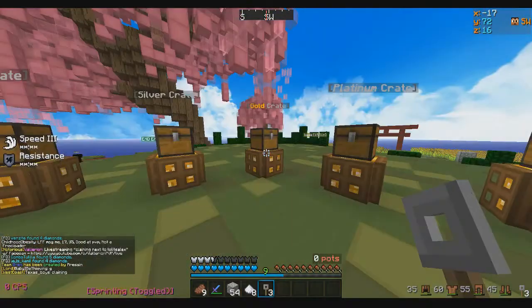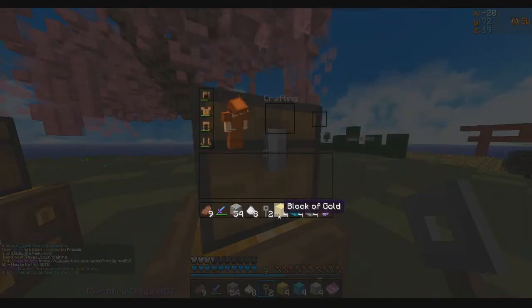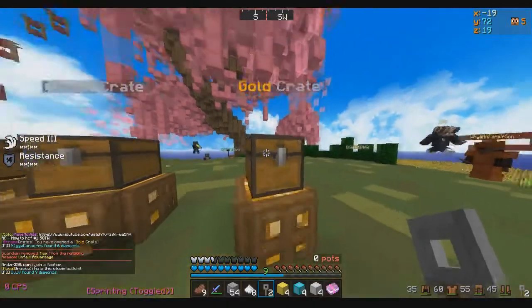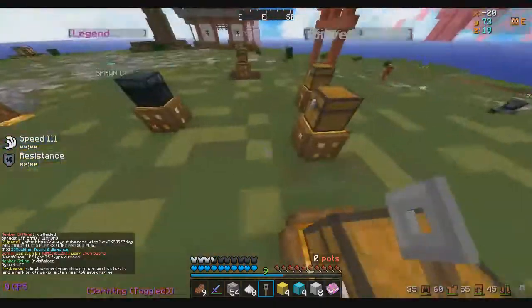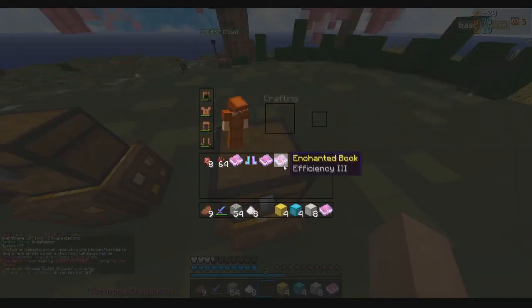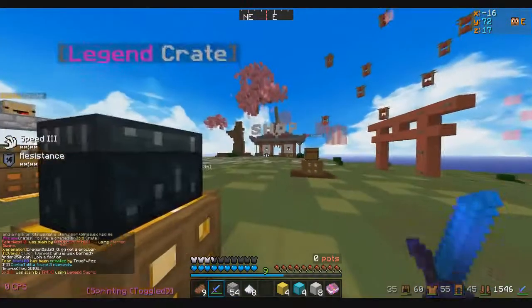These are my gold crate keys that I'm opening — let's check them out. First one: four gold blocks, four deep blocks, four iron, and a Fortune 3. The Fortune 3 will actually be good, that will help us out. Next one: some nether wart and a Breaking 3. Then fermentis betterite and four more iron blocks. Last one — we got Prot 2 boots, a Breaking 3 book, Efficiency 3, and Prot 2. Pretty successful keys.